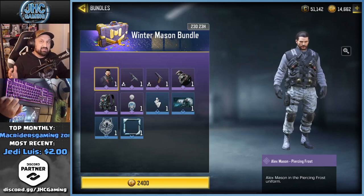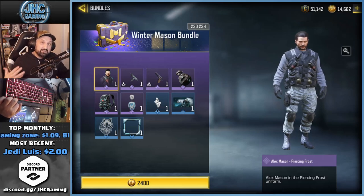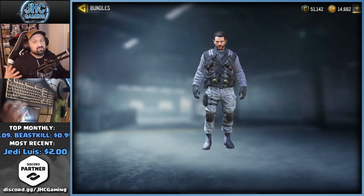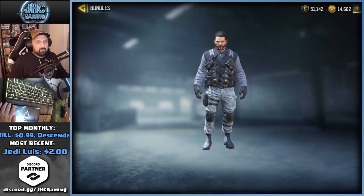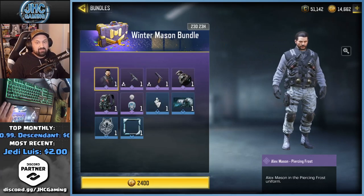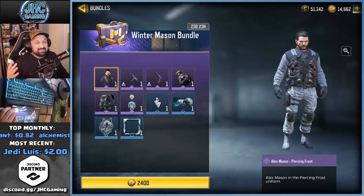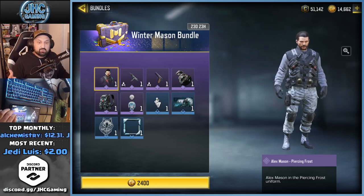Now this one — it's Alex Mason, and Alex Mason is a pretty old skin. There haven't been any reskins after the original release, so it's pretty interesting if you're new to the game. That skin is from like Season 2 battle pass, a long time ago. So it's your chance to get Alex Mason if you joined the game after Season 2.